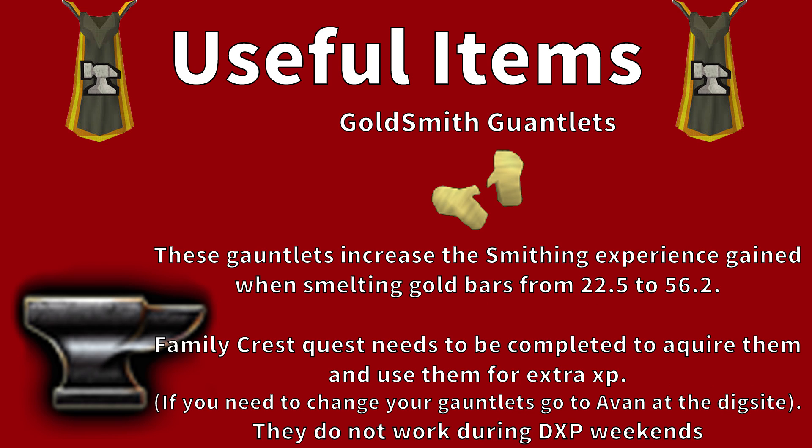The next item is Goldsmith Gauntlets. These gauntlets increase the Smithing XP on gold bars from 22.5 experience each to 56.2 — over double the normal amount. You need to complete the Family Crest quest to obtain and use these gauntlets, but it's definitely worth doing. If you already have the quest complete but have other gauntlets, you can change them at any time by speaking to Avan at the Draynor side. These gloves do not work during double XP weekends, but they do stack with the Portable Forge's 10% buff.